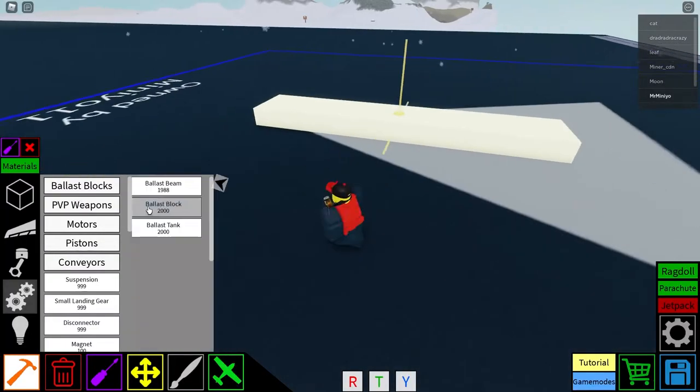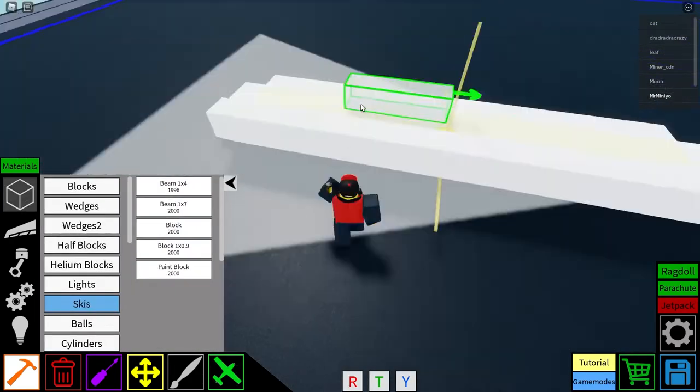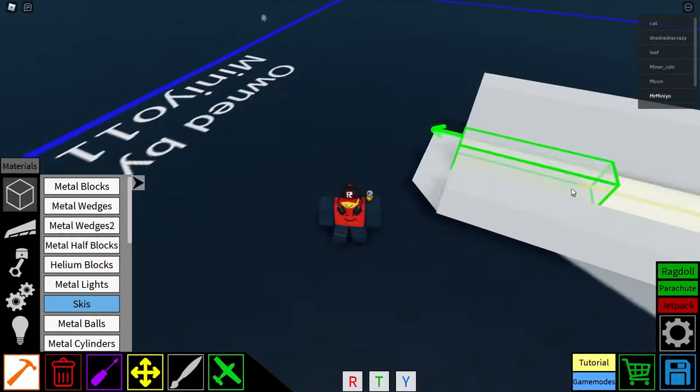Now, to begin, we're going to be creating a hull, which is created with ballast beams, 1x4 beams, and wedges.